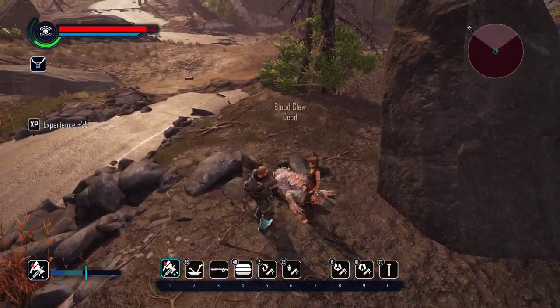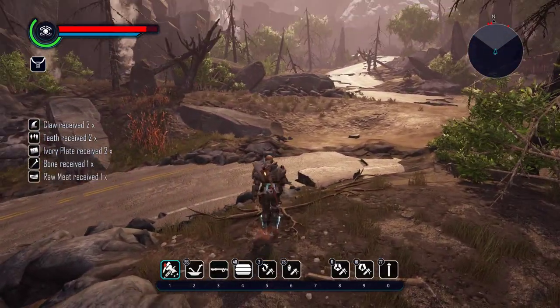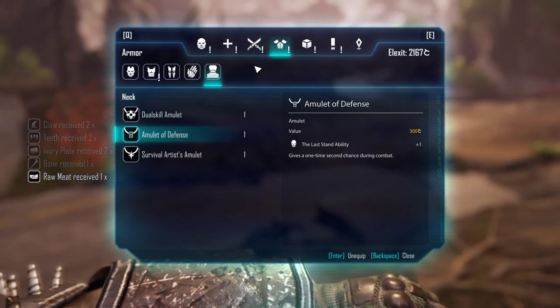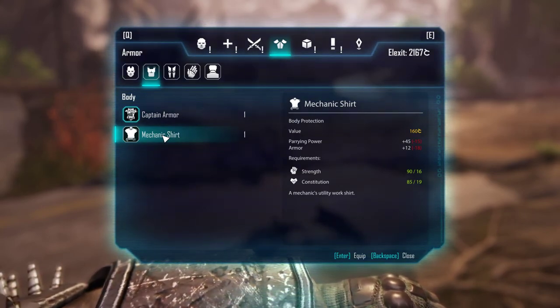There we go. Hopefully I do not pull anything more. So here it is — the mechanics shirt. It's really similar to the hunter's armor.